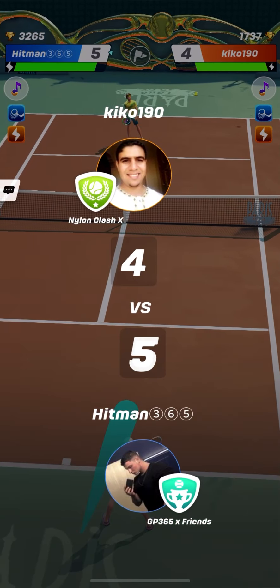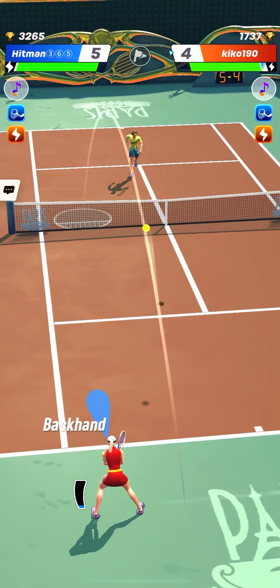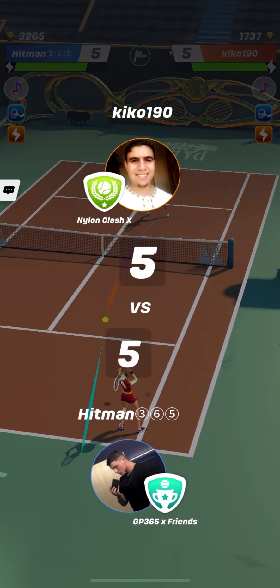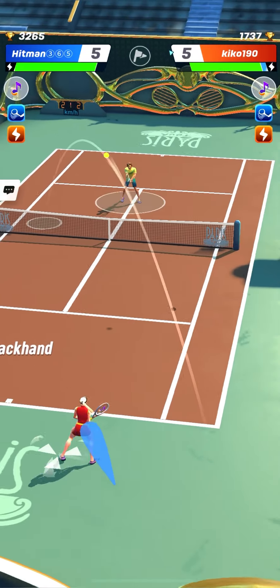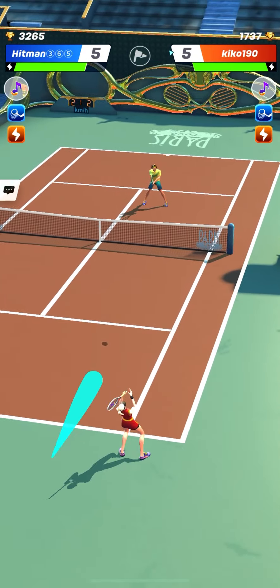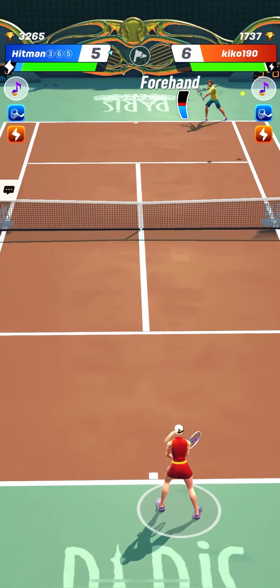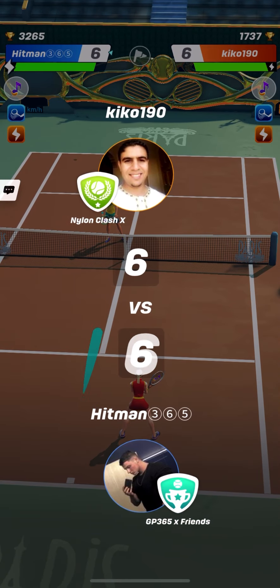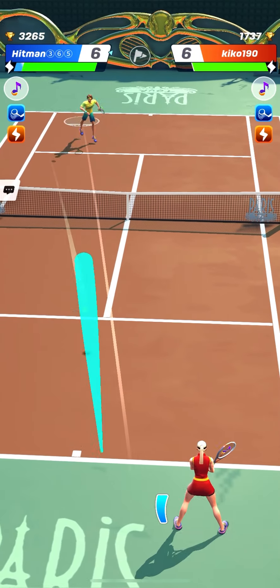Big shots towards the corners — that can work well. Even if Kiko190 serves on the weak hand of Hitman365, Hitman365 could manage to hit a kind of drop, soft, slow drop return. It is slow very simply because the backhand of Hitman365 is pretty weak.